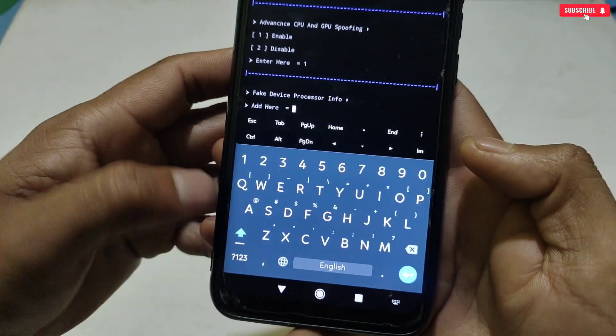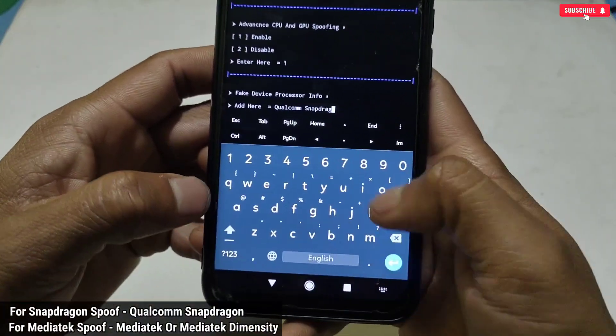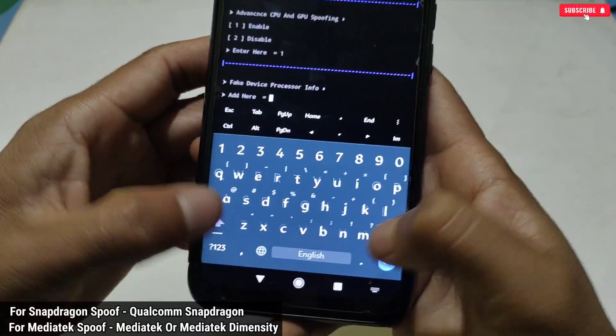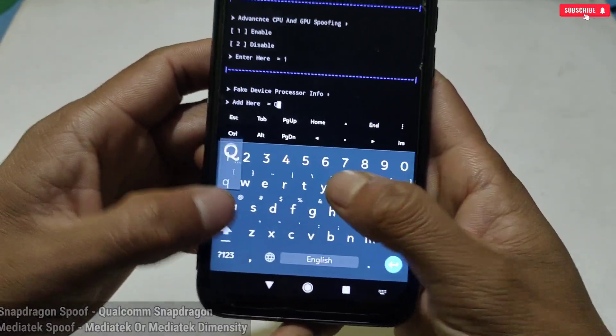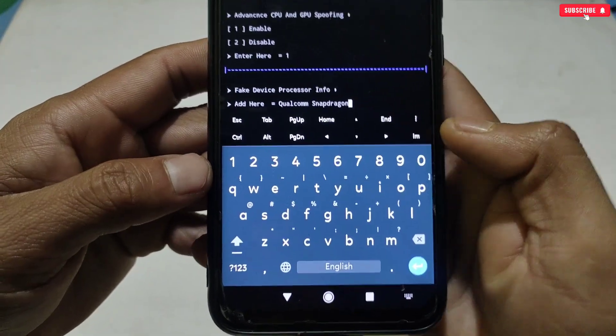This is the main tweak where we need to add fake device info. If you want to spoof your phone with a Snapdragon processor, type 'Qualcomm Snapdragon.' If you want to spoof with MediaTek, type 'MediaTek' or 'MediaTek Dimensity.' I'm going with Snapdragon.